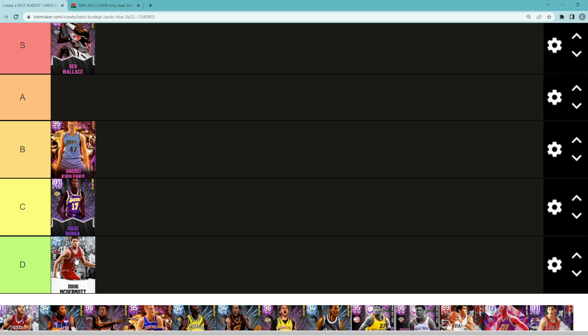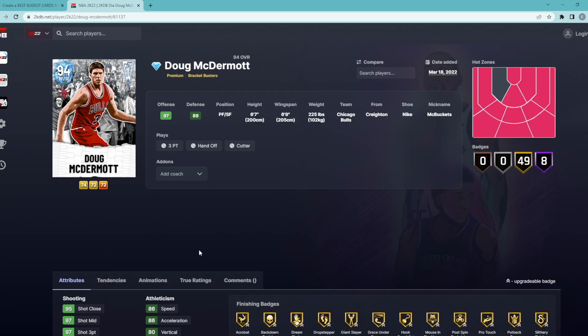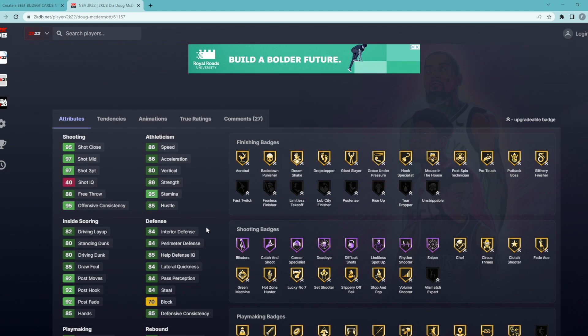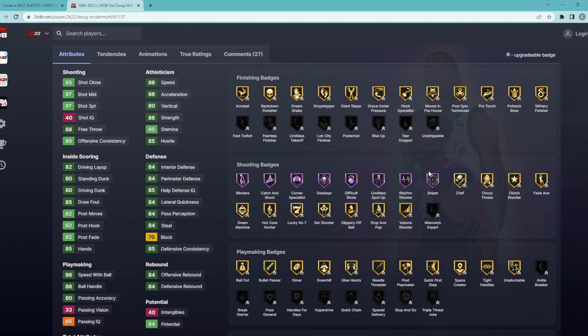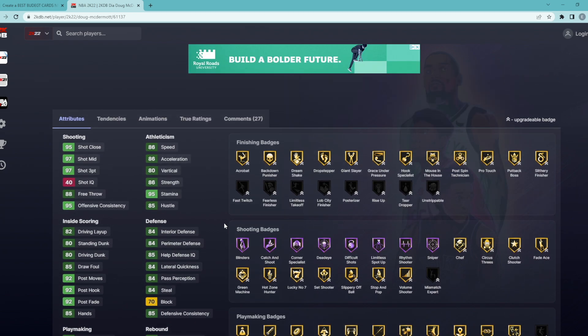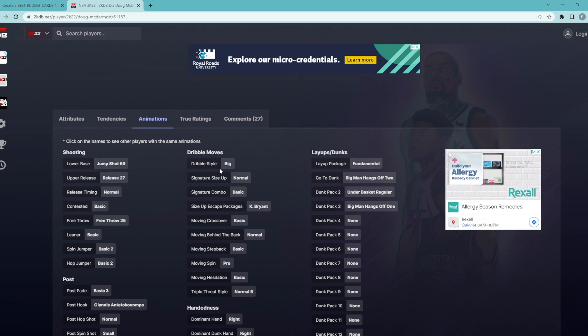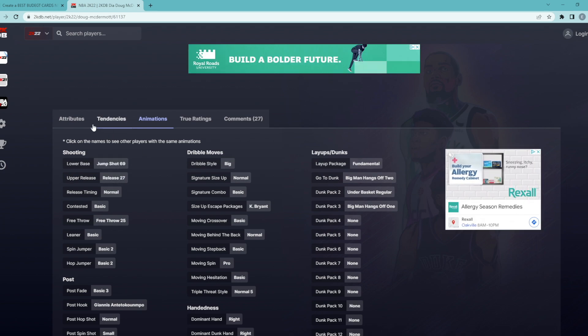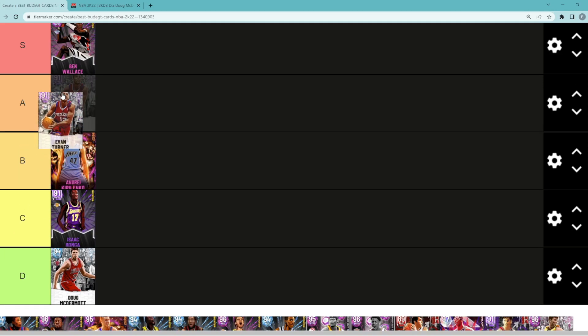The Doug McDermott card is super cheap at only around 5,000 MT. I thought I'd throw him on the list because he just recently came out and is super cheap, but he's really not that good. He's decent all around stats and badge wise — a really good shooter with Hall of Fame shooting badges — but at this point in the year, if all you can do is shoot it's really not going to help you. He also only has his jump shot on normal timing and has that big dribble style. I definitely would not recommend running Doug McDermott in your lineup.